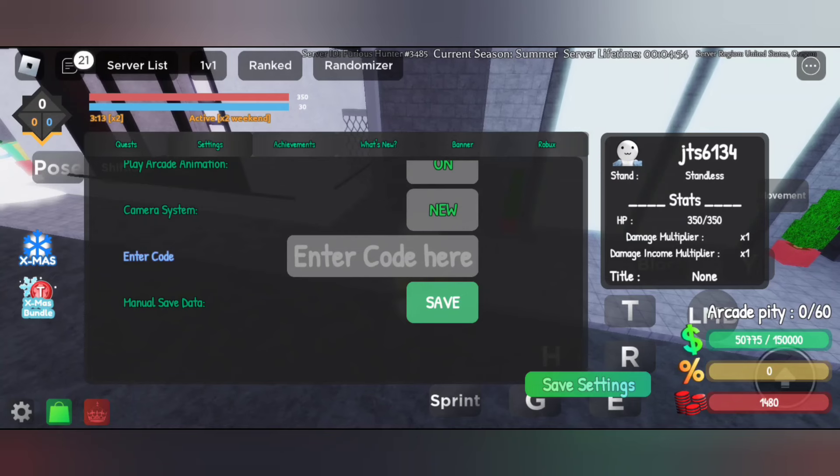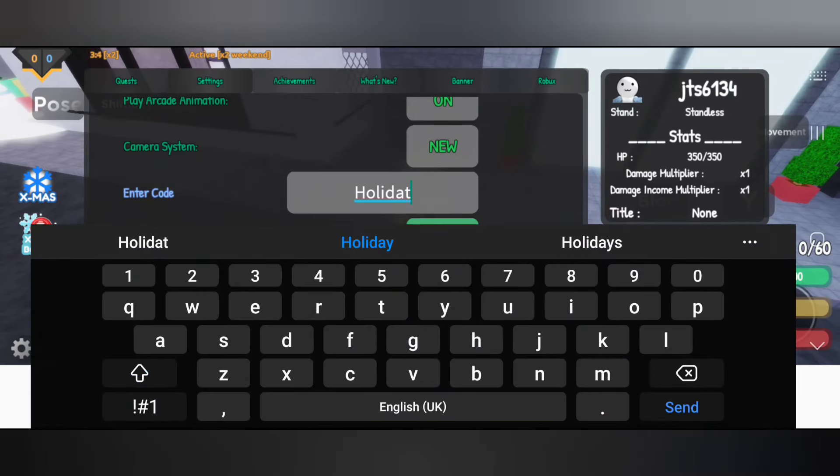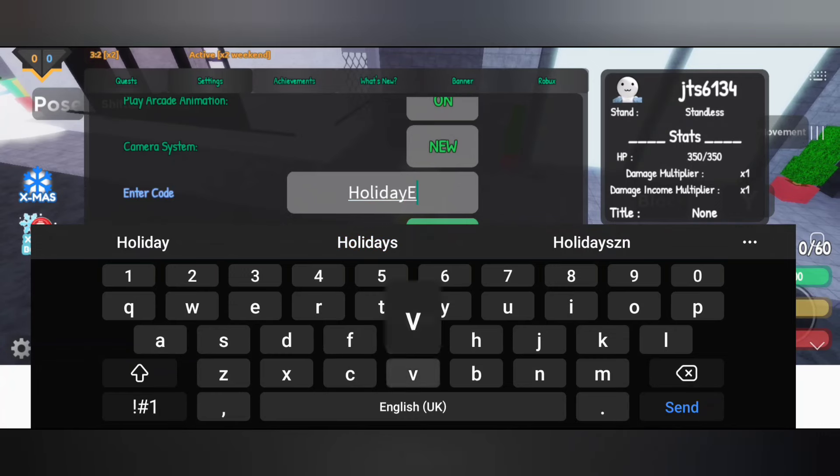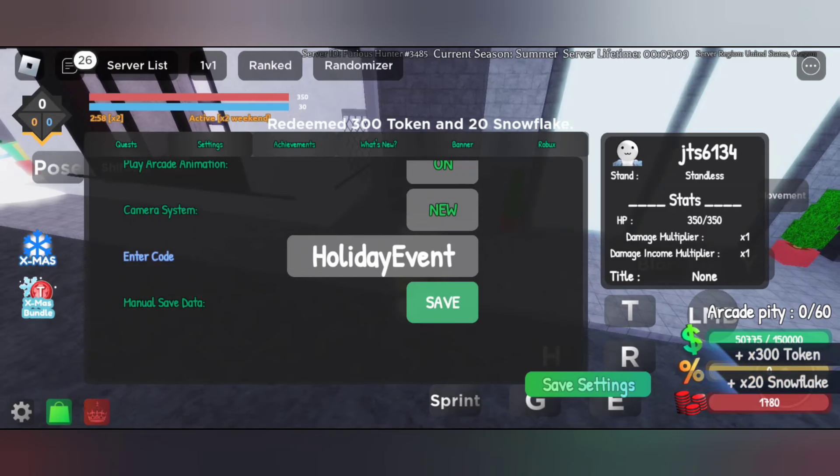We have new codes with this update, so these codes will be really useful for you. You can redeem them if you haven't already. Just tap on the settings button, scroll down for the code section. There are two codes with this update.